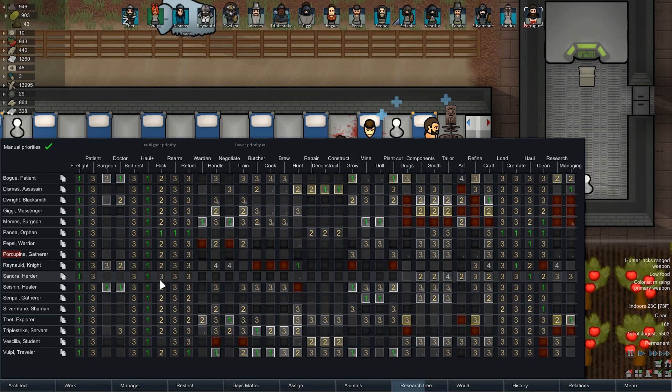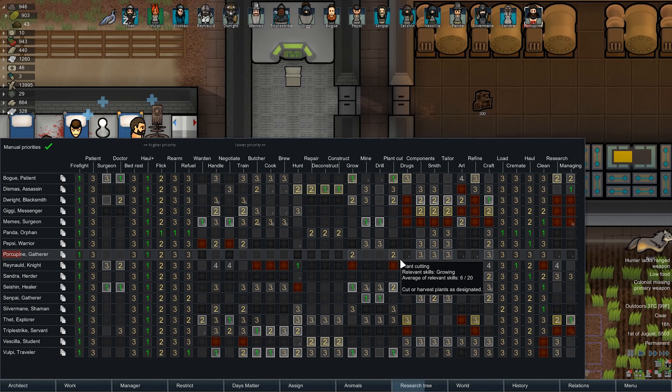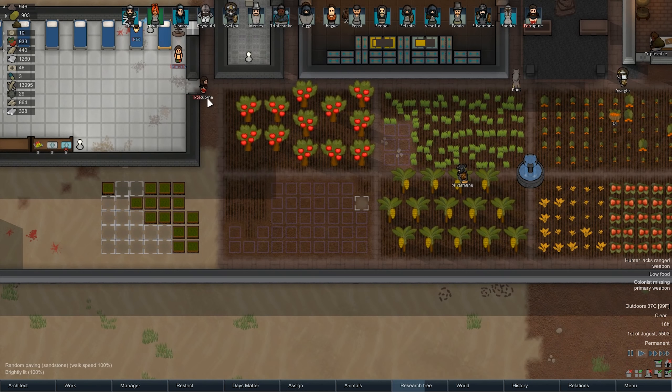Teach him how to do some things here. You should all have some flicking skill. You can do growing so do that at a two. Plant cutting, do that at a one - go get plants for us. And then since you're really good at tailoring, let's have you do crafts and smithing. We'll hold off on tailoring for now. Don't do management though. Then clean overhauling. Alright, thank you Porcupine, I appreciate your support.